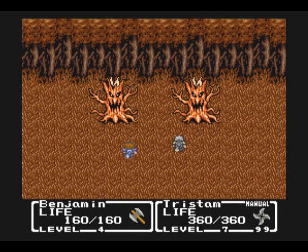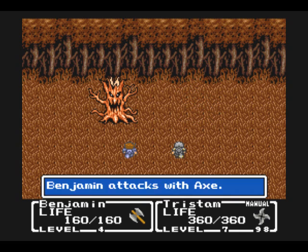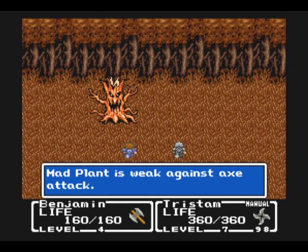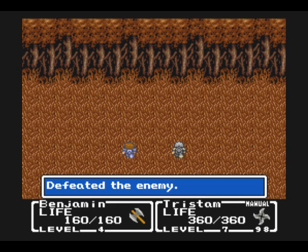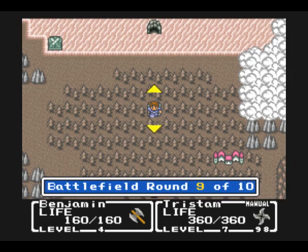The trees. He throws ninja stars like that — he's pretty strong. But since they're trees, they are actually weak to axes. Some enemies are going to be weak to different types of weapons as a result. That can be pretty nuts.